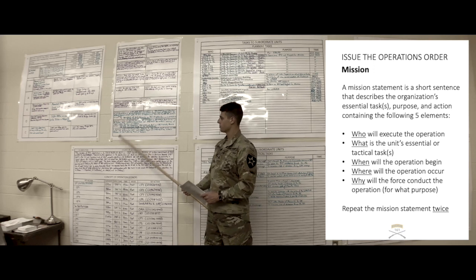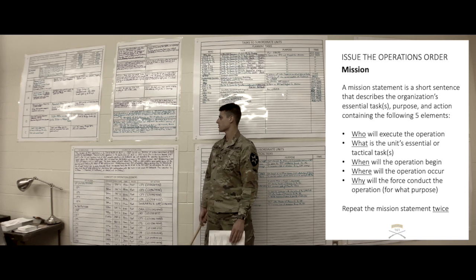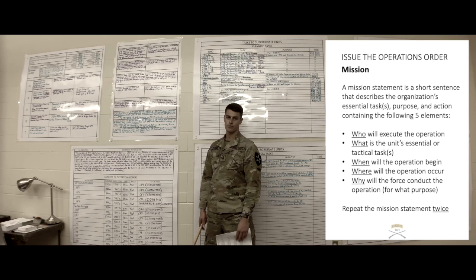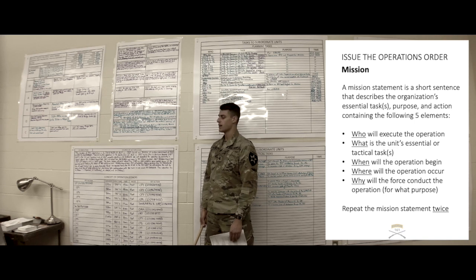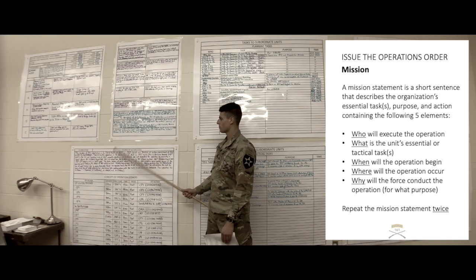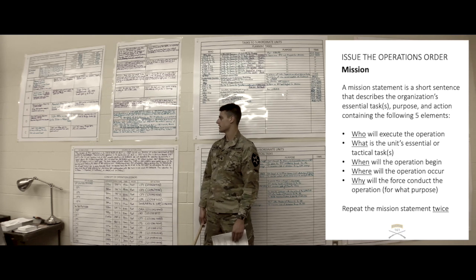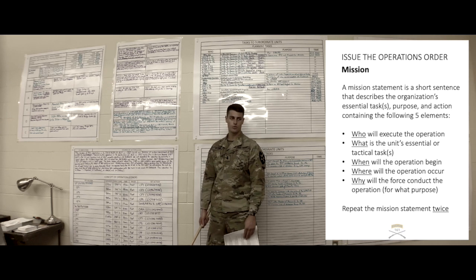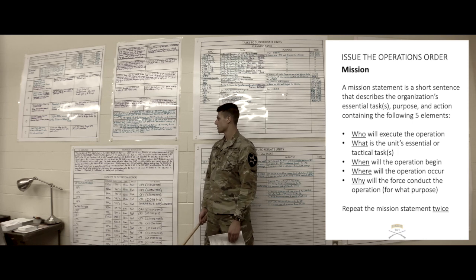Mission: First Platoon, Apex Company, 1-161, the company Decisive Operation, attacks to destroy ALF forces on objective gold, vicinity 10 Tango, Gulf Sierra 030-897, no later than 13 August 2018 at 0600 Uniform, in order to prevent the northern advance of ALF within the town of Yakima. I say again: First Platoon, Apex Company, 1-161, the company Decisive Operation, attacks to destroy ALF forces on objective gold, vicinity 10 Tango, Gulf Sierra 030-897, no later than 13 August 2018 at 0600 Uniform, in order to prevent the northern advance of ALF within the town of Yakima.